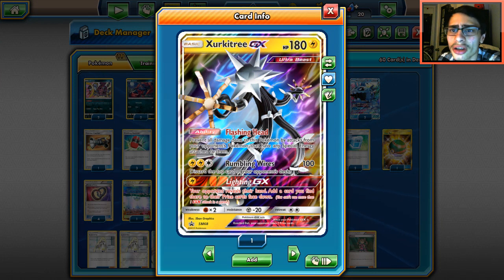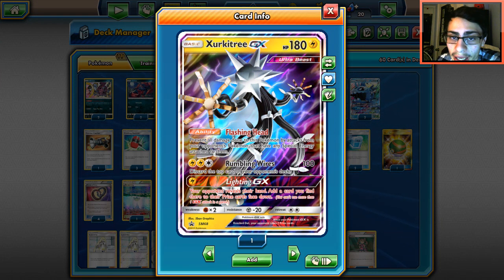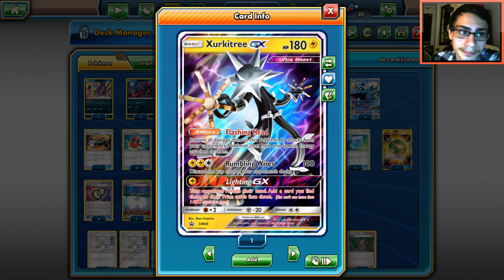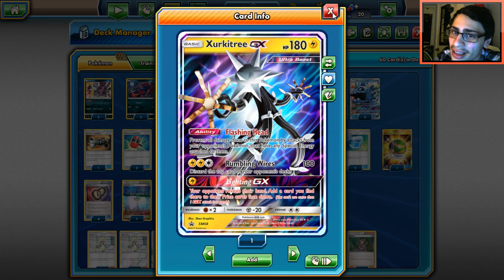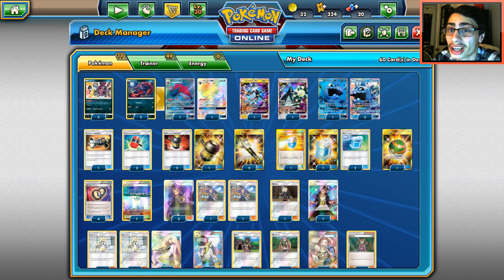I went with Zirkatree. Again, you can win games with Zirkatree. The idea would be to get rid of basic energy — it makes our Enhanced Hammer a little dead but I'm fine with that. I really would like to play Lightning Energy here just for the threat, but ultimately I can't find room and it'd be too clunky. It's only two Lightning Energies — what are the odds we'd even hit that?